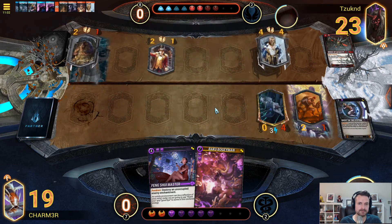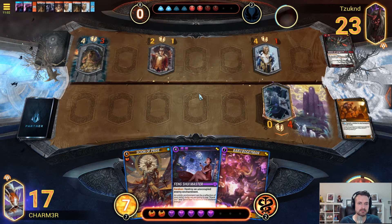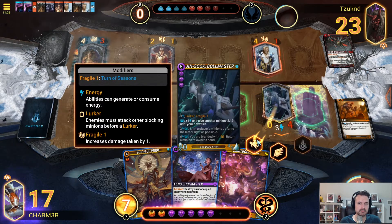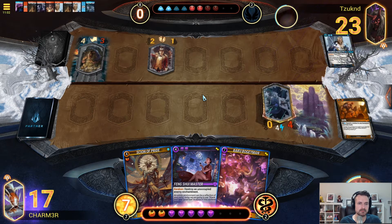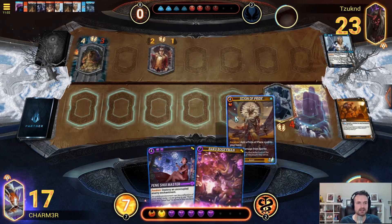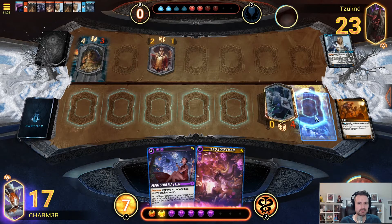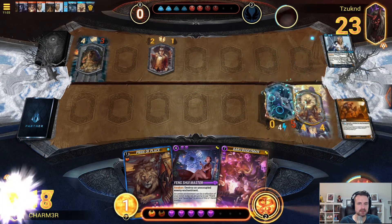One more turn and they could have hit me while I was in Winter — I respect the play. We've got to protect Jinsuke. Now it's just a question of what we want to do. I think just taking the damage is probably correct — we don't have a good way to get rid of that this turn, and they're only going to be drawing the one card. So doing something like this makes an awful lot of sense.